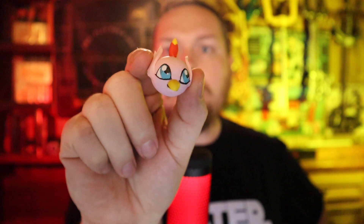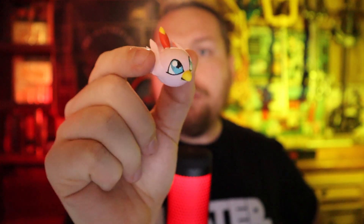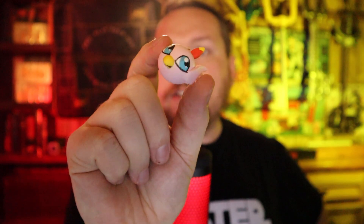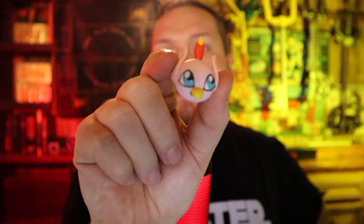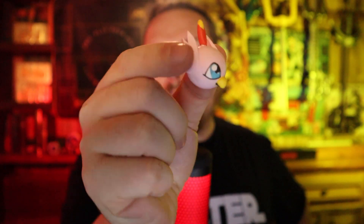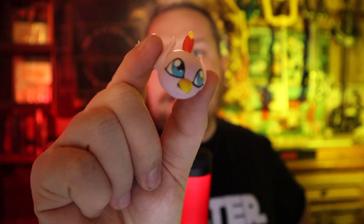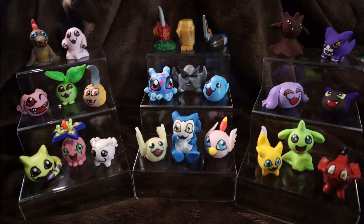Also, our featured memory marker this month for Patreon is Poromon. If you're a fan of Adventure 2 and love Hawkmon, this is just a really cute memory marker in general. It has some nice little details — even the tail feathers in the back, the wings, the beak. Very, very cute. Handmade out of clay by my wife. You can find this on our Etsy store — link in the description below — along with all of our previous memory markers featured on the channel.